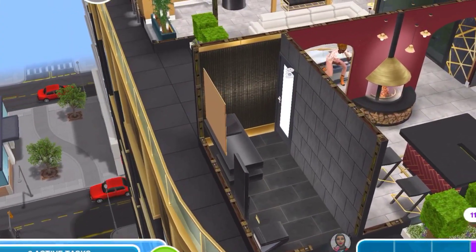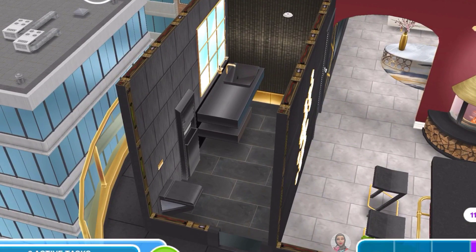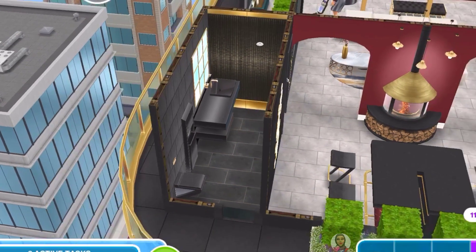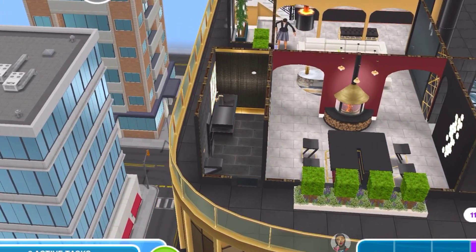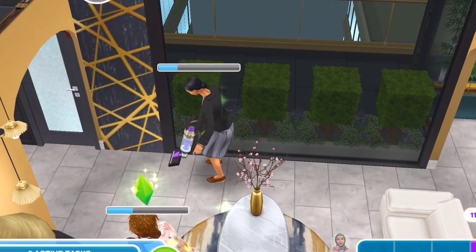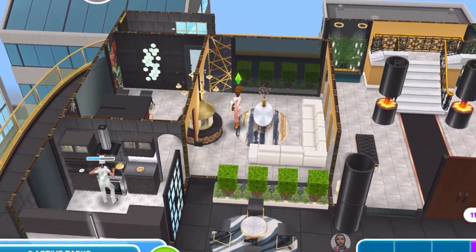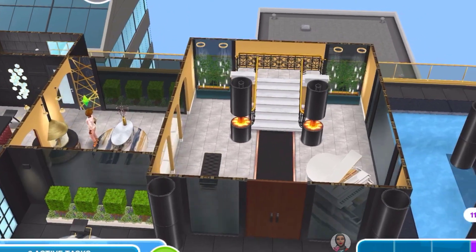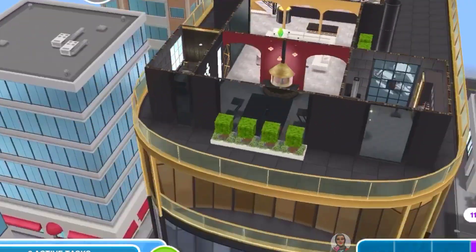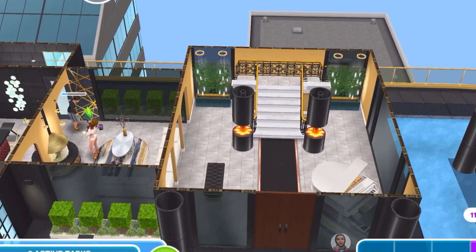Across the kitchen is the half bath area. I've used all items from the Glam event — they are very beautiful, very sleek, and go well with this build. I merged a mirror above the sink, as it should be. There's the housekeeper vacuuming, making sure the house stays nice and clean because Patricia doesn't have time to clean herself. That's the first floor of the mansion.